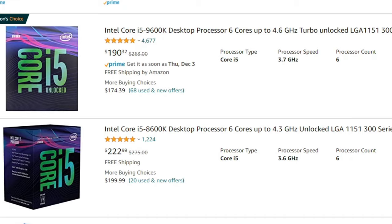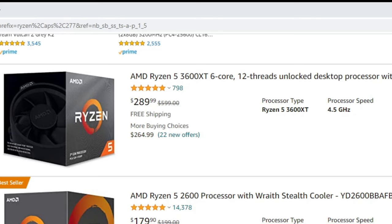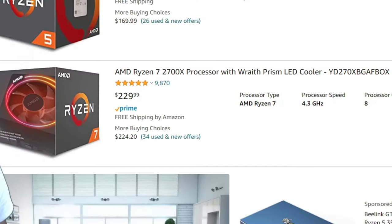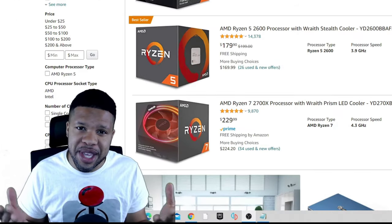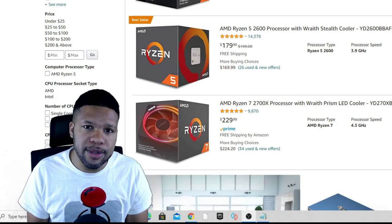Clearly the i5 9600K is going to be a better buy. The same thing goes for Ryzen — the Ryzen 5 3600 XT, six-core processor at 4.5 GHz, is $289. But you can get the Ryzen 7 2700X, an 8-core processor at 4.3 GHz, for less. It's a little slower in speed but you're getting two more cores, so I will go with the Ryzen 7 2700X.